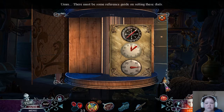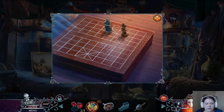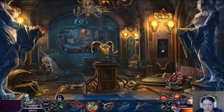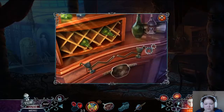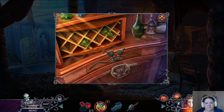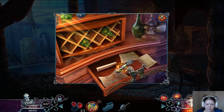There must be some reference guide on setting these dials. Oh, I already did that. I did a lot in that room. What does this eight mean, honestly? I don't have anything that can open that yet. Let's go searching in here. Budge — returning the slider might deactivate the lock, though. I have the slider. There, let me keep clicking.